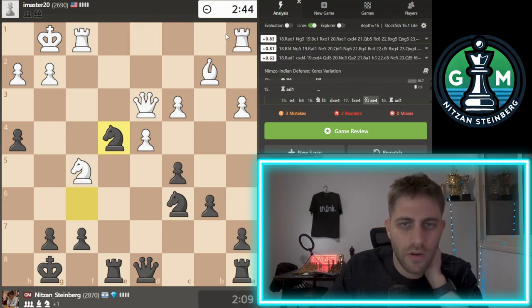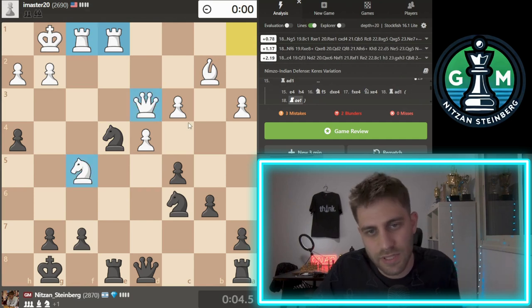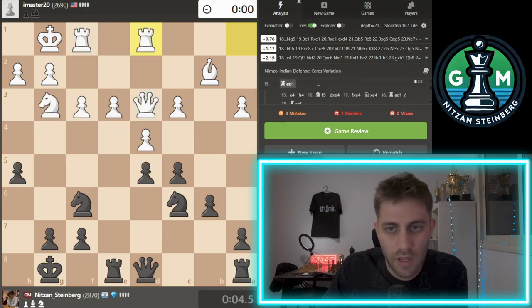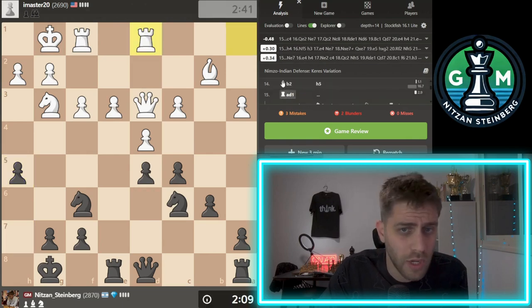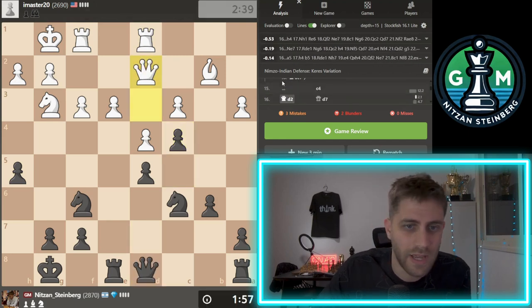Rook e1, and his pieces are doing just amazing here. So this probably should be very strong for white. Instead of Rook d1, to play the move e4 immediately. So Rook d1, c4 — strong enough. Qd2, Qd7, h4 immediately.